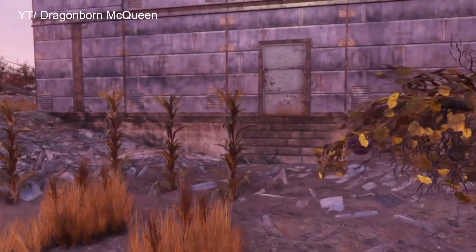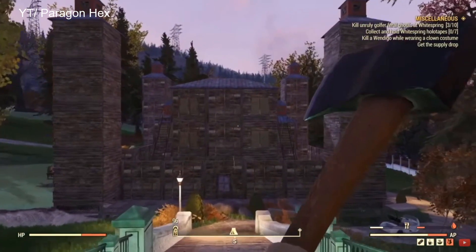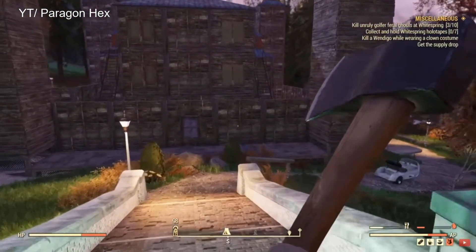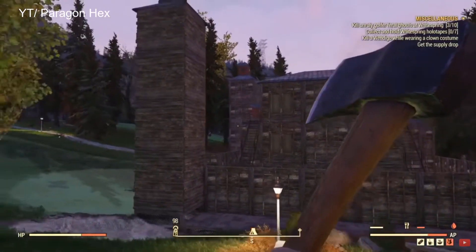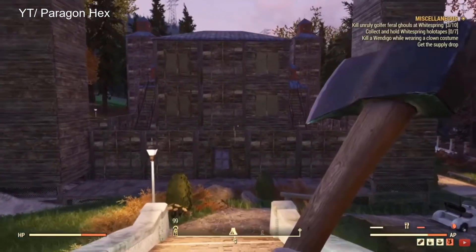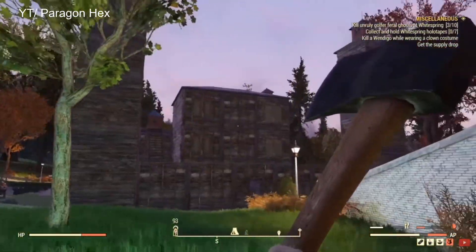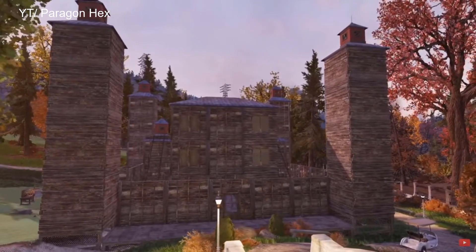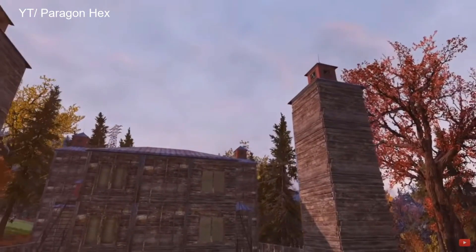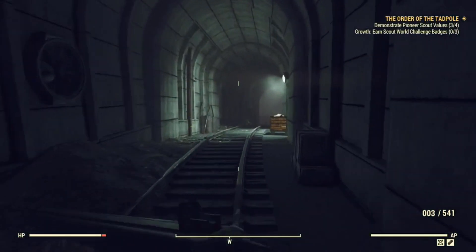Last but not least, we have Paragon Hex, who made this absolutely phenomenal fortress in Fallout 76. He did make this very early on in the game, so I would love to see another version of it — whether that's by himself or someone else watching. I would love to see an up-to-date fortress with all the new stuff that we've got in the game, because fortresses are just something that's really cool to build. I've always wanted to build one myself. This is just a perfect example of the size of camp you can make, and it works out brilliantly. If you want to try and do this, go for it — and go check him out as well as the others.